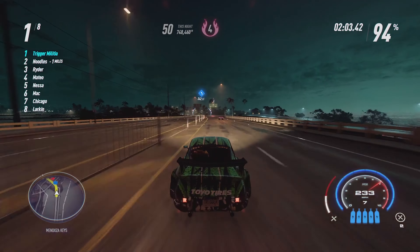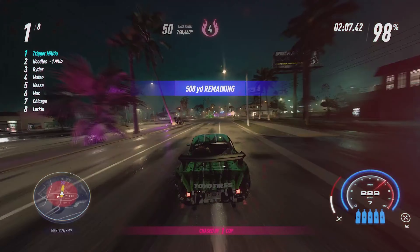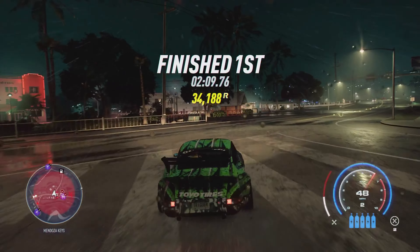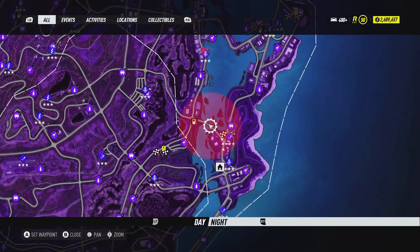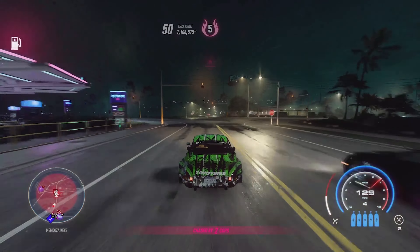I wasn't careful, so in this clip you're going to notice that I started a chase at the worst possible time when I was supposed to be going back to a garage. As you're finishing up Discovery B for the last time, keep an eye on your mini map. If you see the cop there, just slow down, let him pass, and then go behind him. You can get to the safe house very easily — it's located in Mendoza Keys.